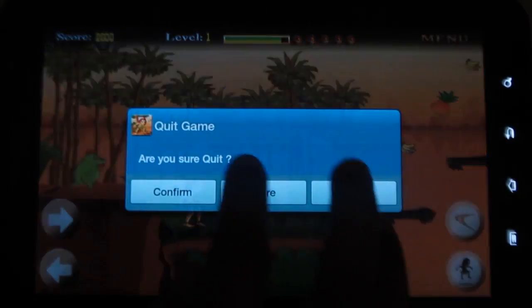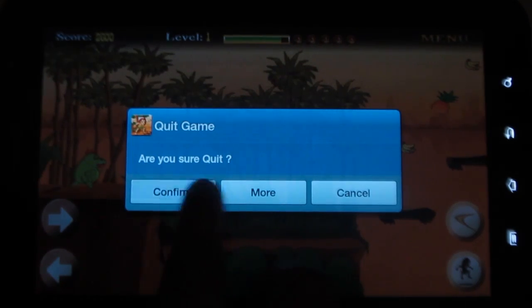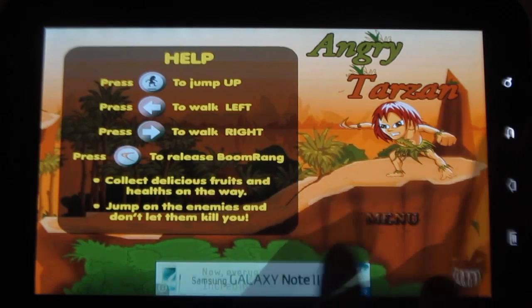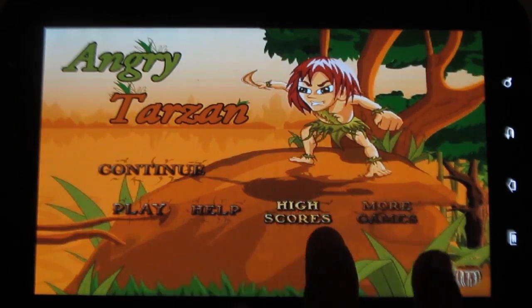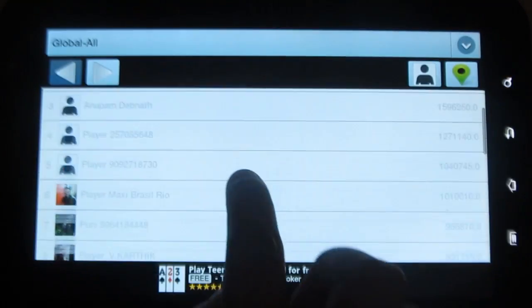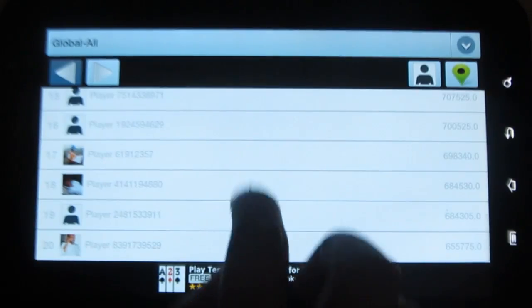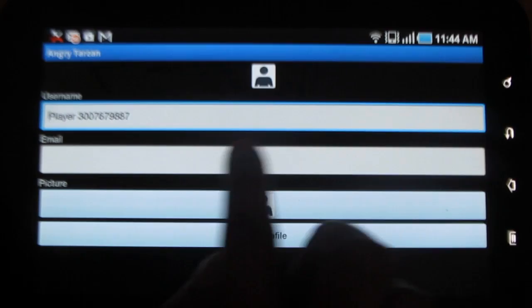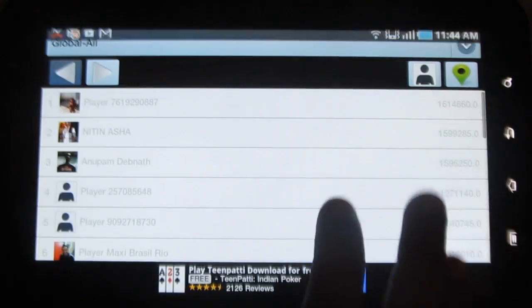Now let me go back to see the options. Under help, you have the instructions clearly given. Under high scores, you get to know about a global high score or an individual high score. These are the various players' high scores globally. You can also add your name and save your profile.